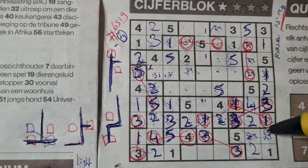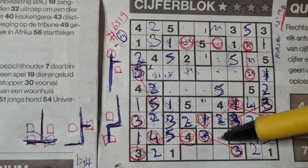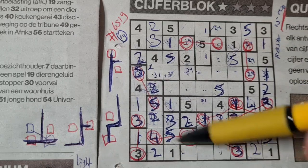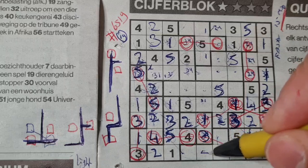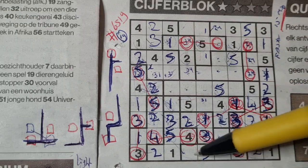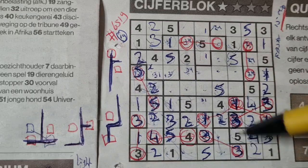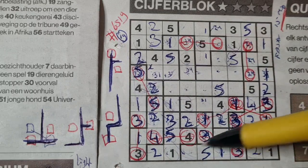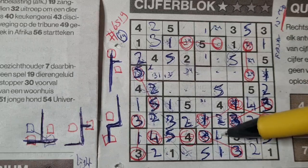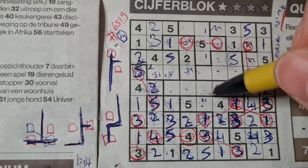Three and four — we have a three now, so no three there, three should be here and four goes there. These two boxes can be a five, that box can be a five, so one box left for five in this area should be there. This box can be a one, that box can be a one, so one box left for the one in this area should be there. Two numbers left: two and four — we have a four there, no four there, four should be here and two goes there. One box left in this area for number three.